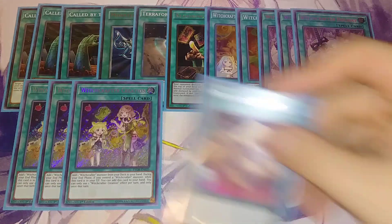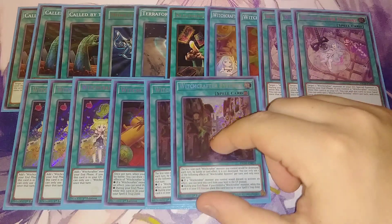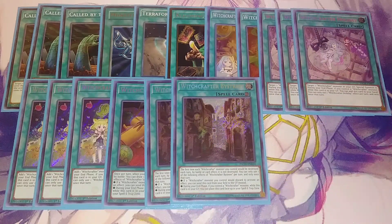I play one copy of Witchcrafter Scroll. It's the only continuous spell besides By Street. Its effect is, once per turn, if a Witchcrafter monster destroys a monster by battle, you can draw a card — which is really good, but it's searchable so you just need it as a one-off. Also, if a Witchcrafter monster you control would discard to activate its effect, you can send it to the graveyard instead. During the end phase, if a Witchcrafter monster is on your field, you can place this card back in your spell and trap zone — it instantly just comes back. Then I play two copies of By Street. By Street is really good because the first time a Witchcrafter monster you control would be destroyed by battle or by card effect, it's not destroyed. It shares the same end-phase return ability.